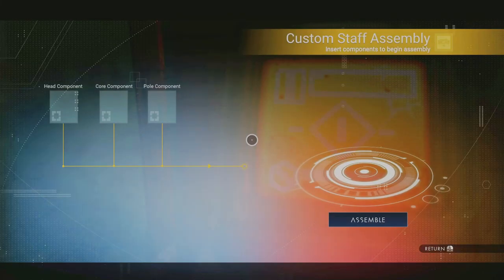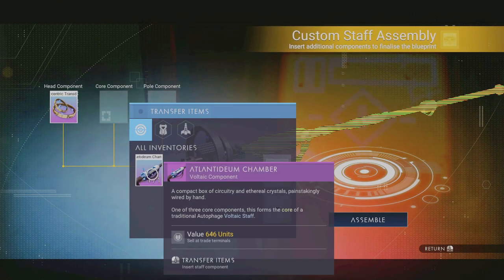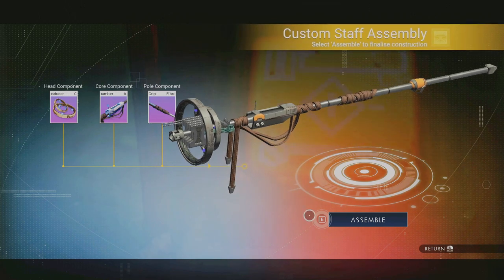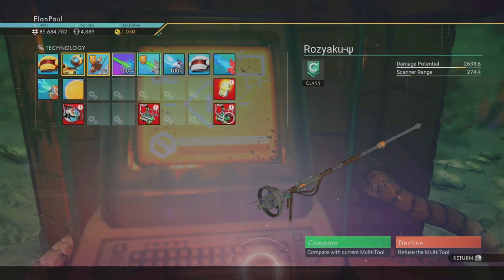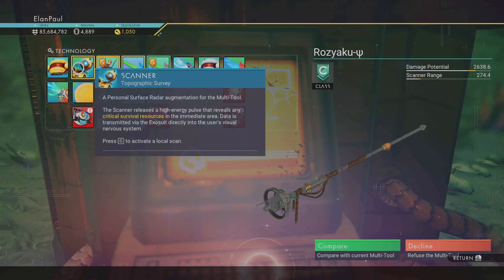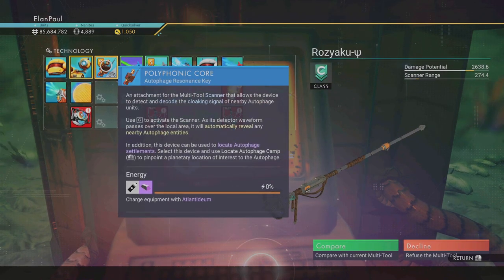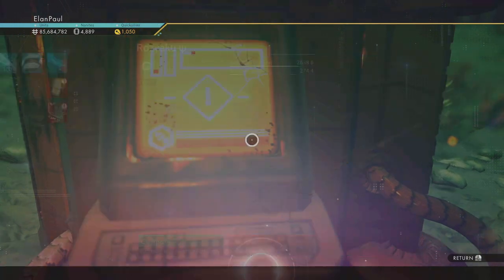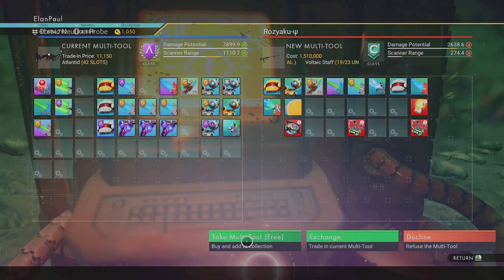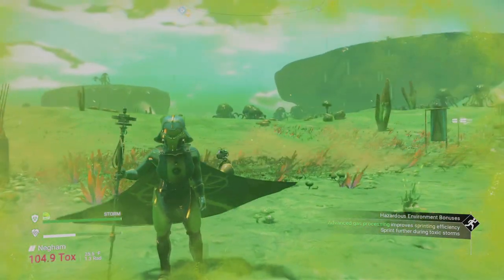We're going to do staff assembly — head component, there's our transducer, core component, the Atlanta DM chamber, and finally the fiberglass grip. As far as the pole component is concerned, there it is. Let's assemble it. We get a C-class — keep in mind it's not that great — but we've got a supercharged slot on it already and some other things including the polyphonic core. We're going to grab this and take it. We don't have to exchange anything. There we go — this is our new character with his new voltaic staff.